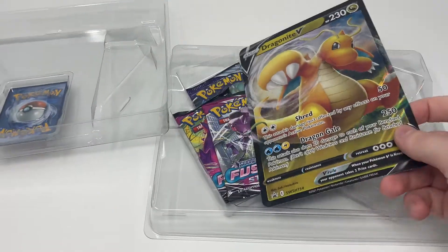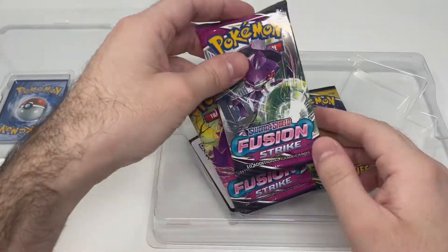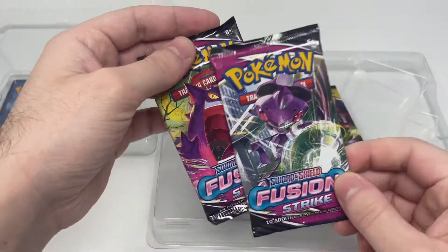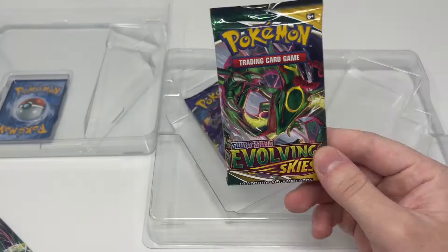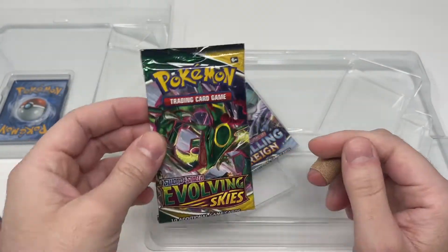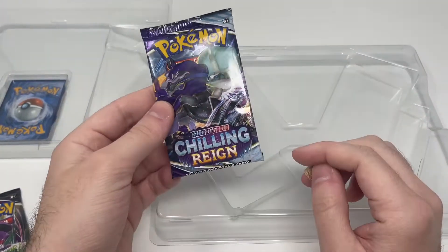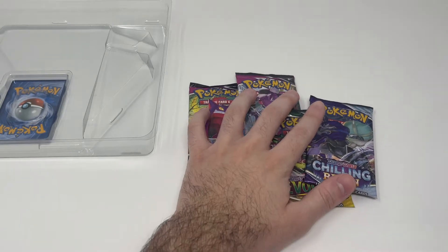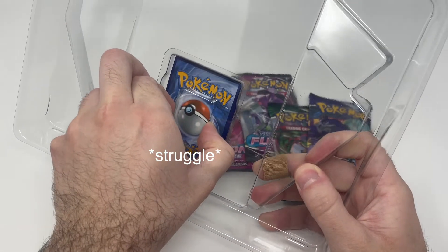So we've got our Dragonite V jumbo card, then one Fusion Strike, two Fusion Strike, then Evolving Skies — that one was hiding inside. I wasn't sure when I saw it from the other side, I don't really know how to tell them apart. And then there is a Chilling Reign in here. So we have four booster packs. And let's not forget our standard Dragonite V promo card.